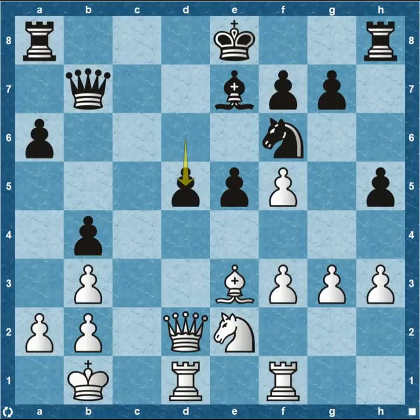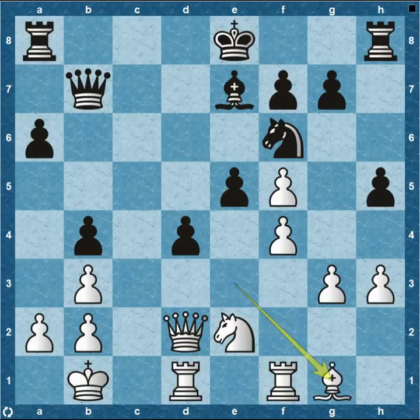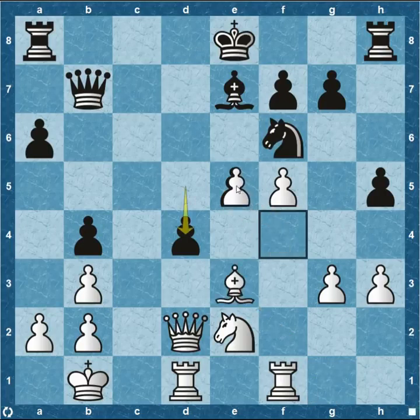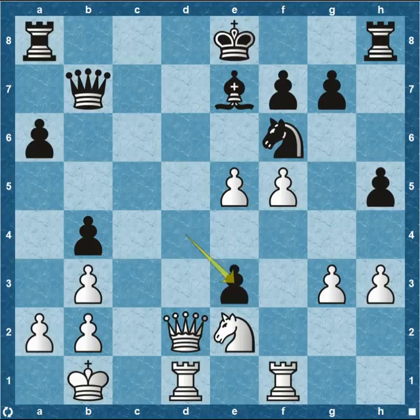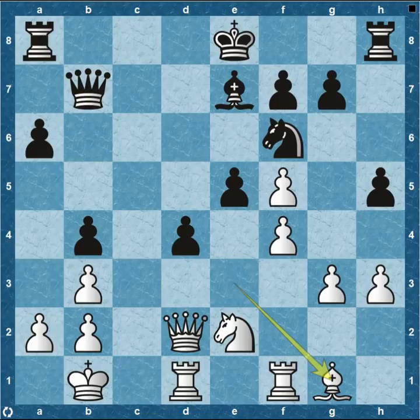Black starts to push forward with pawn to d5 — one of his passed pawns. Pawn up to f4, and then pawn d4. If you have a passed pawn, one of the rules in chess is to continue pushing it and put more pressure on your opponent. This gives black more space and limits white's opportunities to develop and control the center. Black has full control of the center, and you can see black forcing white back to g1. If white takes on e5, then pawn recaptures on e3 and queen takes on d5 — really pressuring his opponent. White decides instead to bring his bishop back to g1.